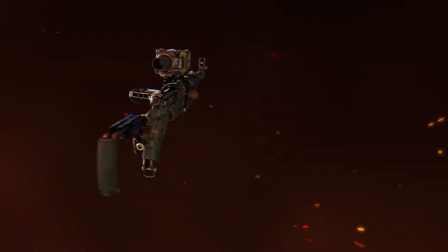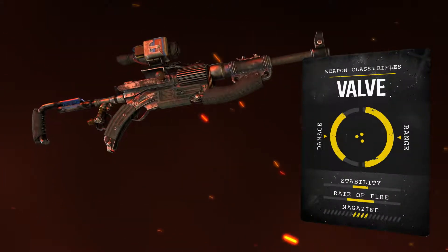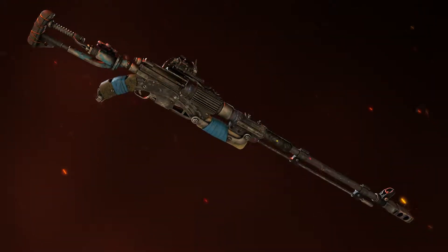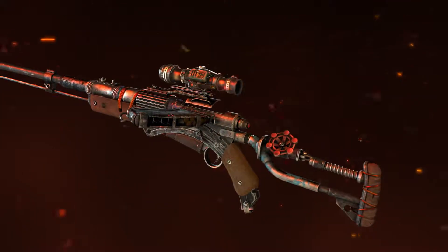The sniper's best friend and Anna's rifle of choice, the Valve is the most powerful traditional anti-material rifle made in the Metro. Bolt action, customizable, and with higher capacity magazines available, the Valve is the best option for loud, long-range takedowns.